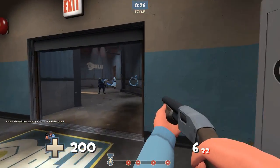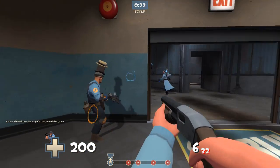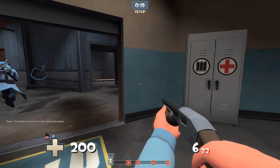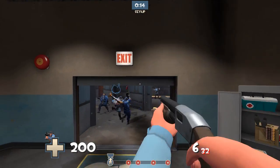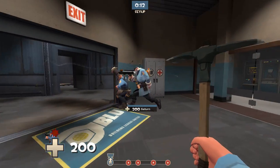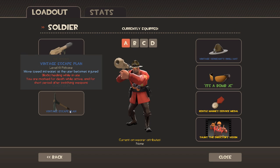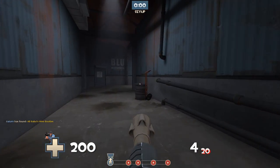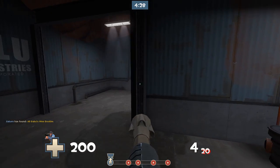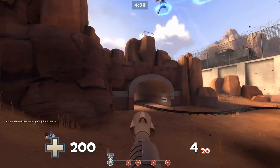I also have the stock shotgun here — I like that one the best, even though you get quite a number of options for secondary weapons. I also have the Escape Plan post-nerf, twice nerfed. You're marked for death as soon as you switch to it. We're starting to get into classes I don't actually play that often, and I'm probably not particularly good at.